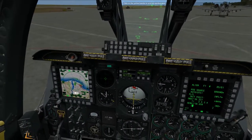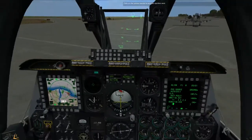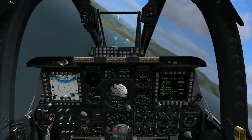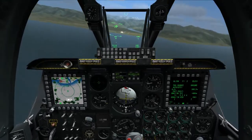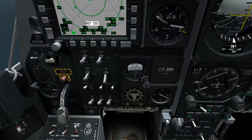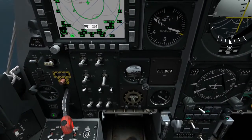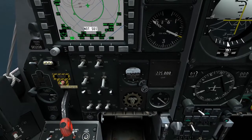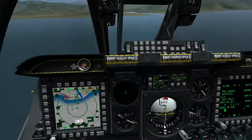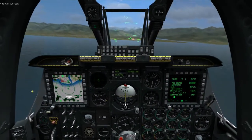What the fuck are you doing? Click on the yellow handle to arm the ejection seat. Okay, flaps — I think I saw them on the left side. Over here. Oh, that's landing gear. Whatever, we don't need flaps.